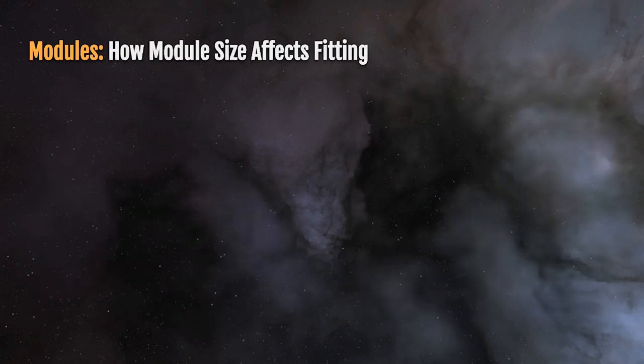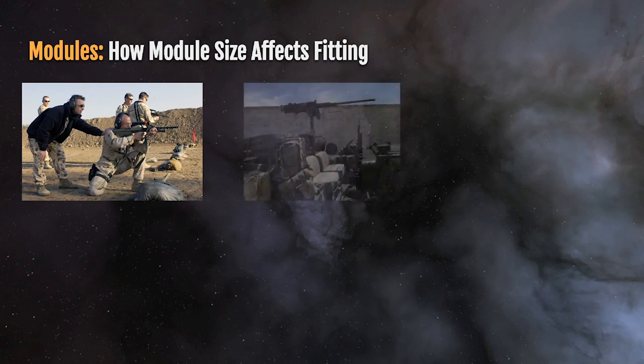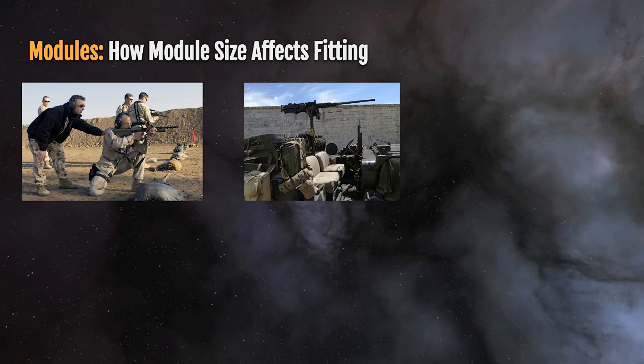How module size affects fitting room — let's look at the example of real-world guns, going back to the Minmatar example from the previous video. Any standard soldier can pick up a long-barreled rifle and fire it. But when you get into bigger bullets and longer barrels, you typically need to mount it to a vehicle. A .50 cal belt-fed machine gun on the back of a jeep is reasonable for shooting at man-sized targets or small vehicles at longer distance. When you need to hit a harder target, you need to go to a bigger gun, or if you're shooting farther away or there's more of the enemy, you want something that shoots faster and farther.